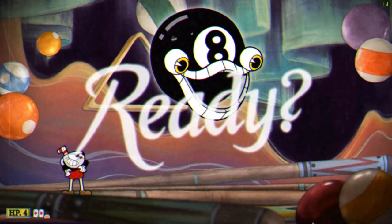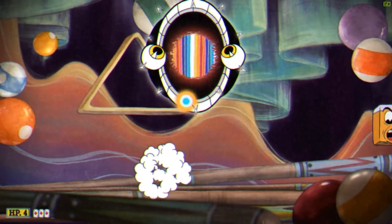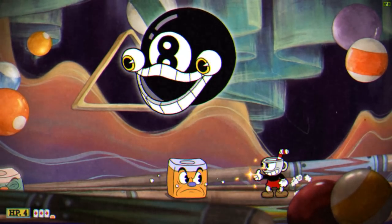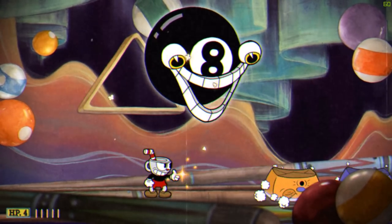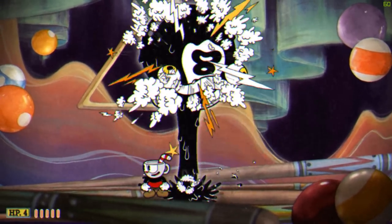Our third and final casino boss of choice is Mangosteen. This floating 8-ball is probably the easiest of the 9 casino bosses. But just in case you have a bit of trouble with him, here are a few things to keep in mind. Stay close to the middle of the screen, do not move to the edges. No need to use your super on this boss — simply use charge to deal massive damage whenever you aren't dodging.